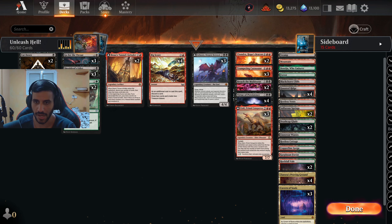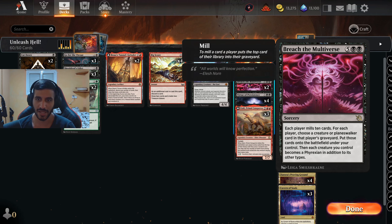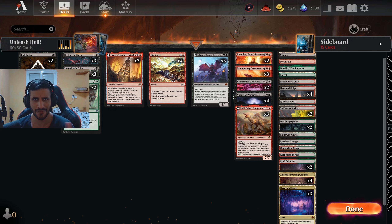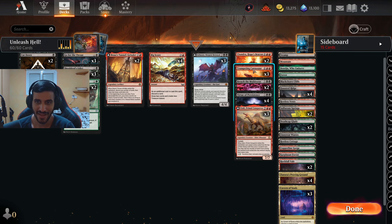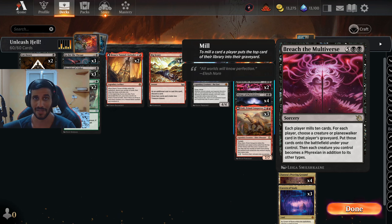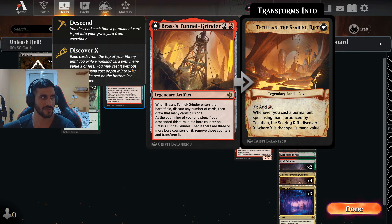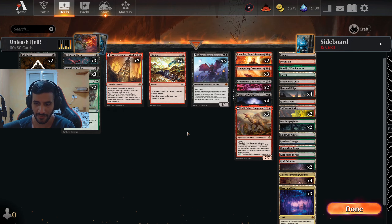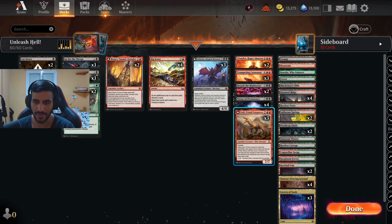We run four copies of Virtue for enchantments and sick removal, and to absolutely dump on aggro. We also run two copies of Breach — if you can get the Chandra and Breach combo it's insane, but don't aspire to it every single time because it's extremely hard. Just casting Breach on its own is game-winning; people just concede when you play this card. The whole premise is: get your lands, play your Big Score, or cycle with the Brass Tunnel Grinder.